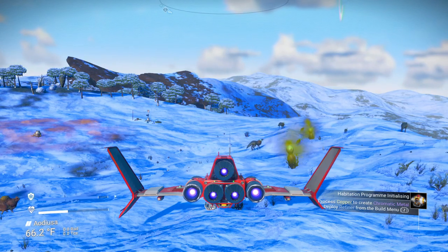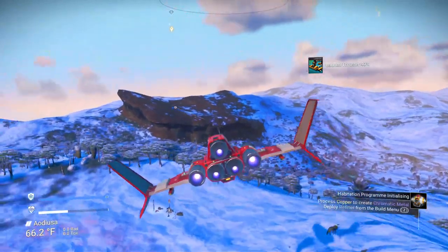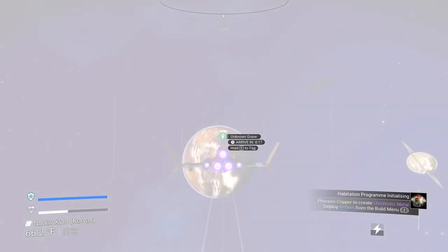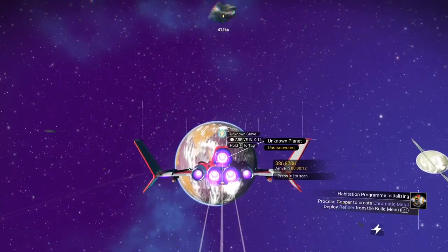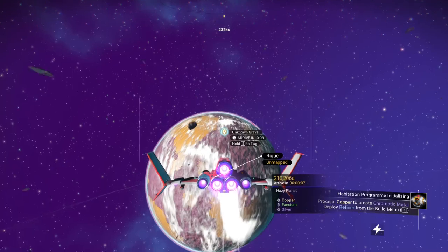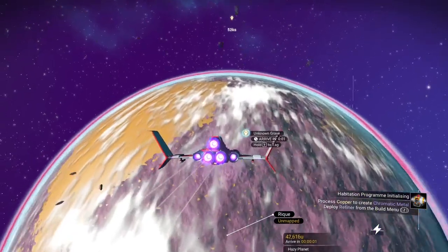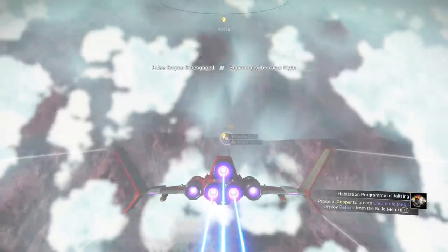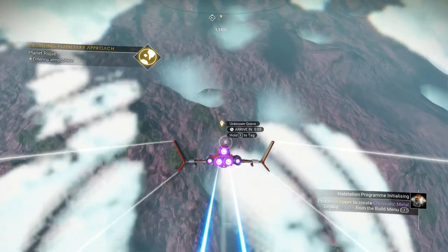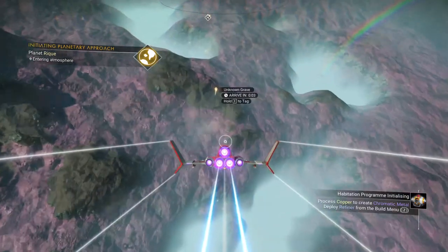We have chromatic metal but we don't want to deploy a base here - this is the last place we'd want one. Let's check out the unknown grave for an upgrade while we're here. We haven't scanned this planet yet - it's hazy, with copper, fecium, and silver. Better than most planets. It's mountainous which makes it tougher. Closer to water might be good, but I don't know what the storms are like. We don't want to die from storms.